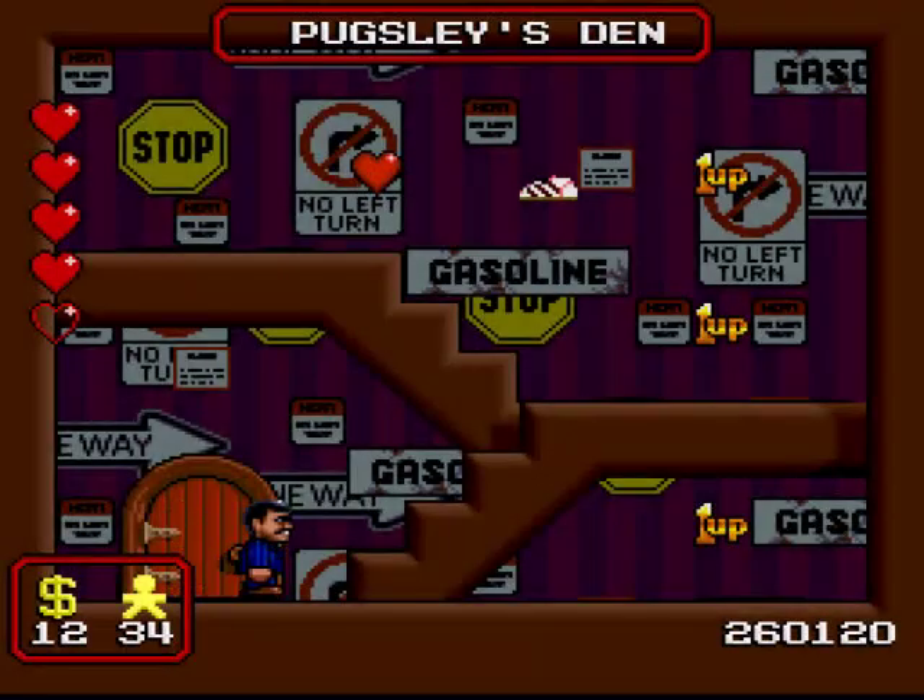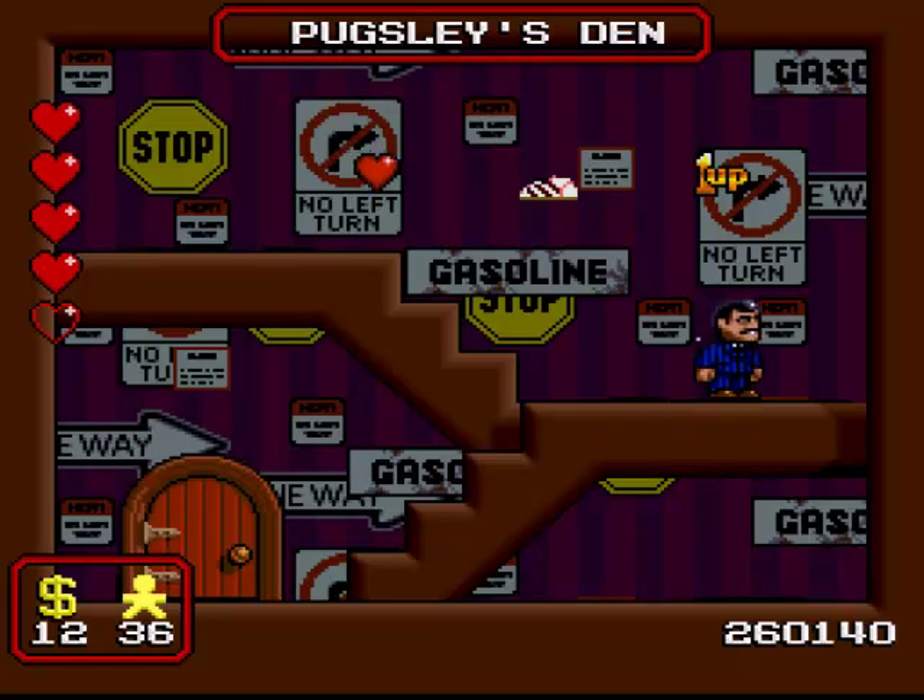There's actually a hidden doorway that takes you to Pugsley's Den with three extra lives to collect, plus a set of training shoes and a heart refill. Useful stuff.